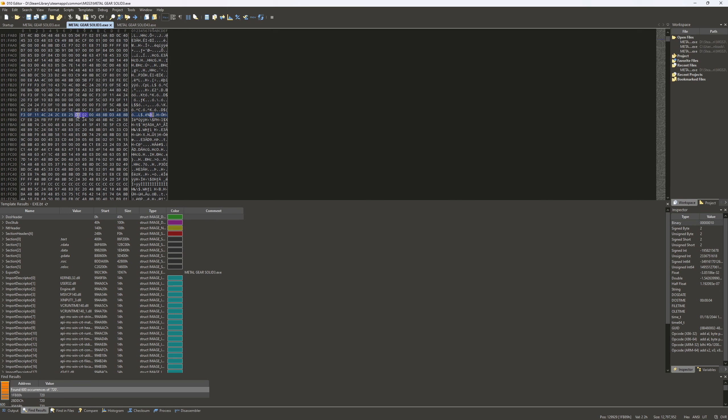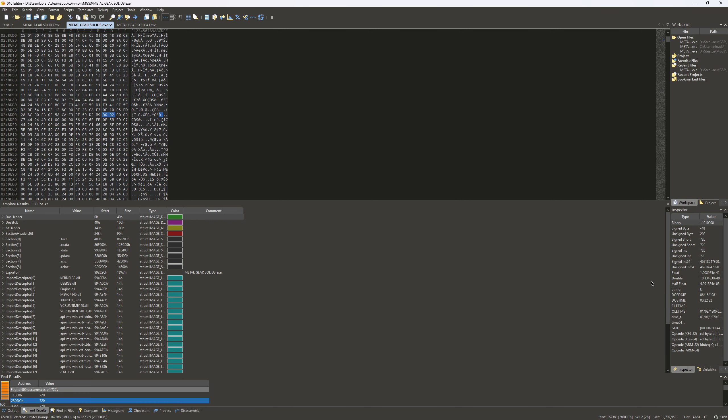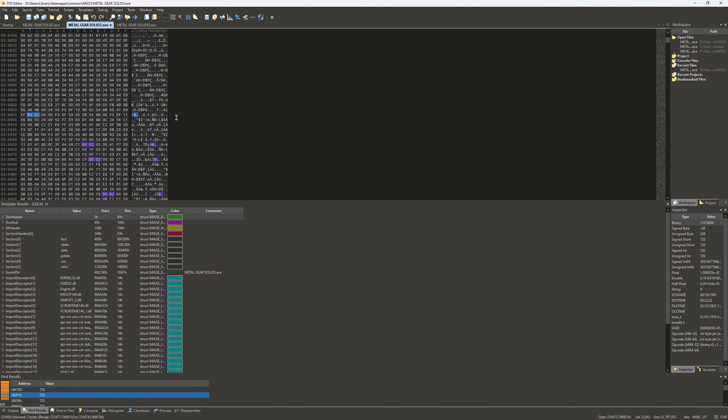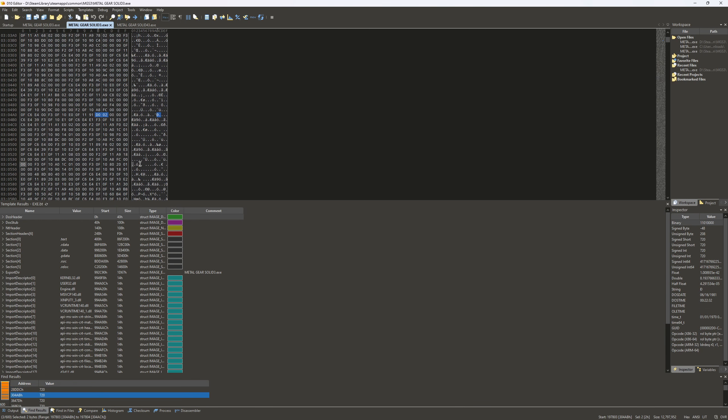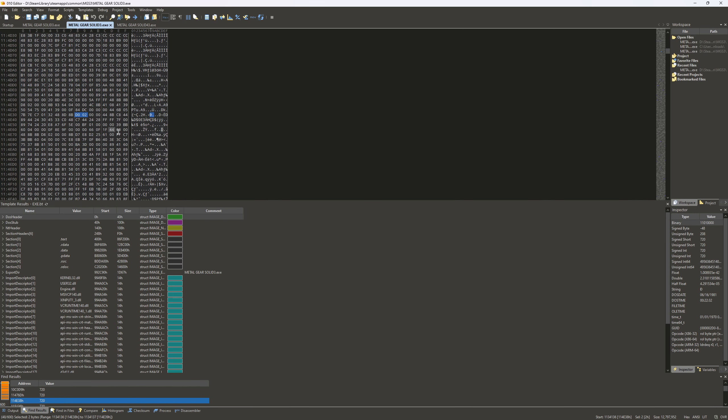It's going to be highlighted as D002 in your hex area. You're looking for the Signed Short entry right there. You're going to change that to whatever you want your resolution to be — in my case it was 1440. If you change this one, it'll change the ones below it. There are usually about five or six of these all right next to each other, so you want to change all of those. You'll also do the same thing for your horizontal resolution.